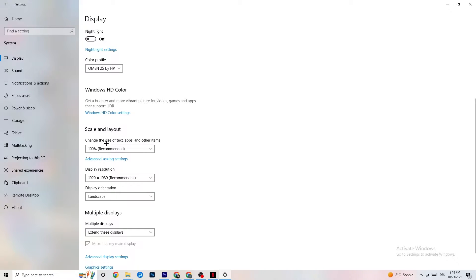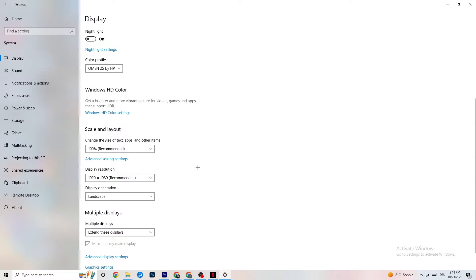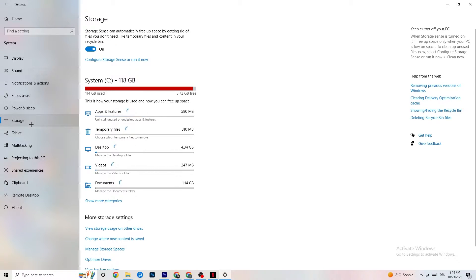Color profile doesn't really matter. Go down to Scale and Layout and change the size of text, apps, and other items to 100% as recommended — if it's set to something else, change it. Afterwards, go to Display Resolution and keep it set to the same resolution your game uses. For example, if your game runs at 1280 by 720, set your display to the same.